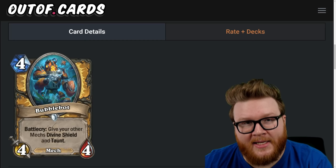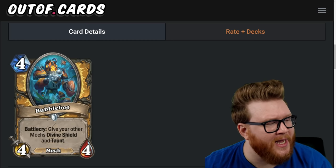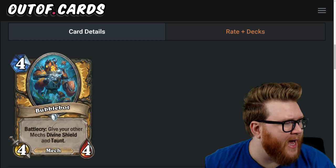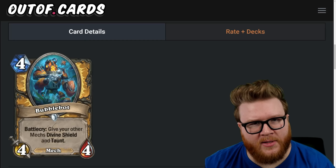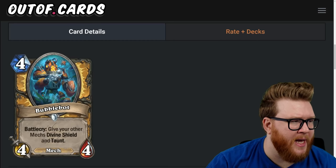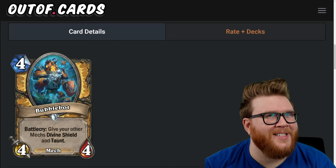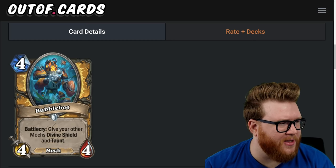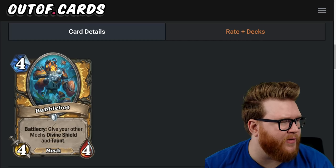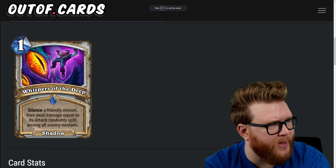It's kind of like an easier Stormcoil — the follow-up requirement to have a mech on board is easier to achieve, and it's a mech itself which creates additional synergies. You really only need one to make this feel good in a mech deck — that divine shield as a follow-up can be a really big deal. Still limited in use case and demands follow-up, but this manages to squeeze itself up to a three-star card.